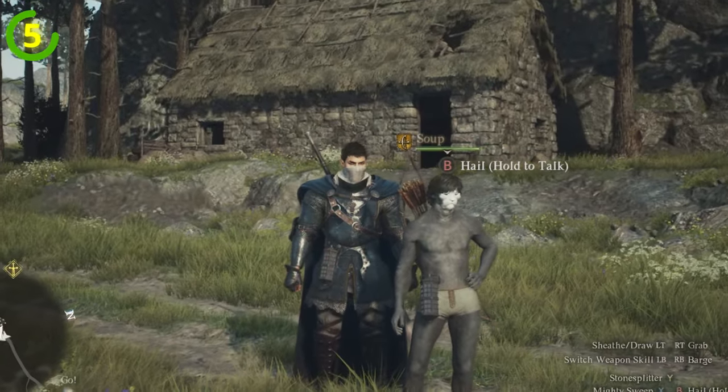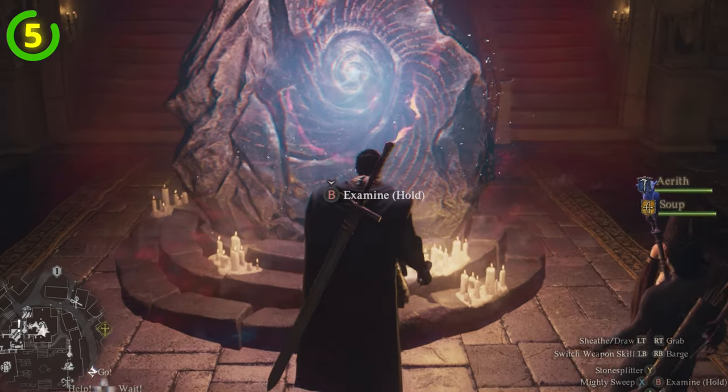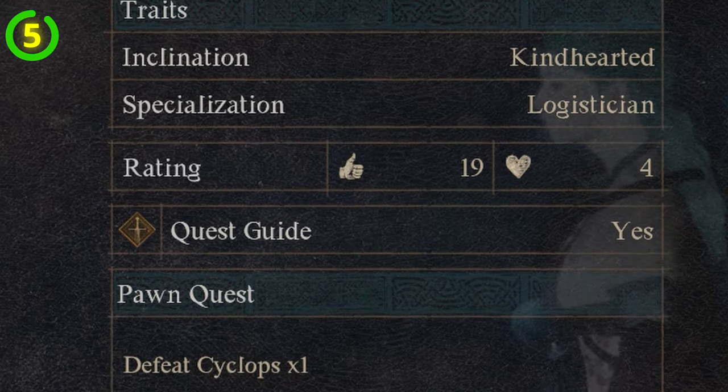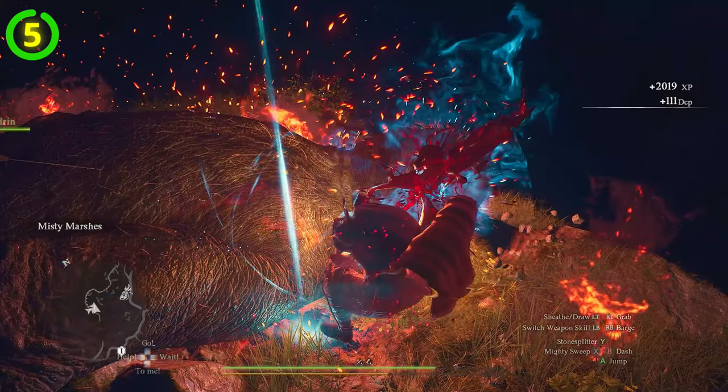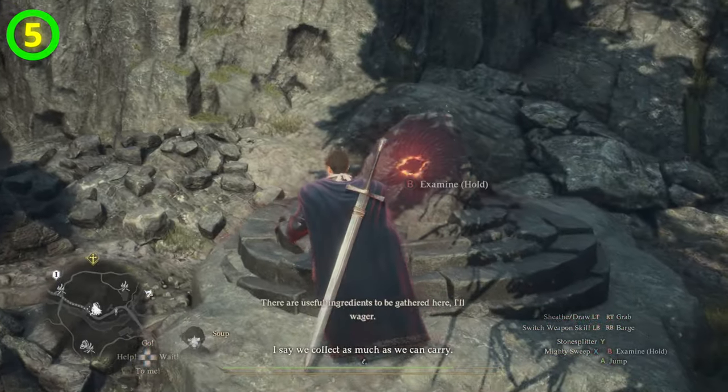Finally, the quickest way to make gold is by completing pawn quests set by other players. You'll find a lot of players are really generous with the rewards for the simple tasks they offer — you can make upwards to 10,000 gold just for killing a cyclops. The best strategy is to get two pawns out of the same quest, complete them at the same time, then go back to the rift and rinse and repeat.